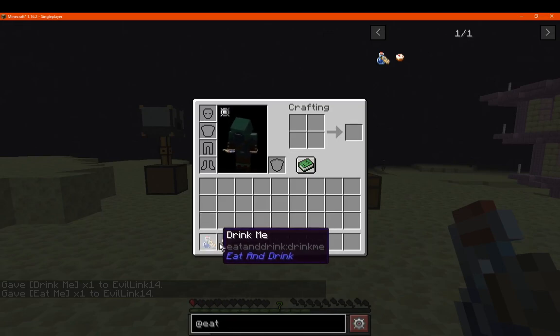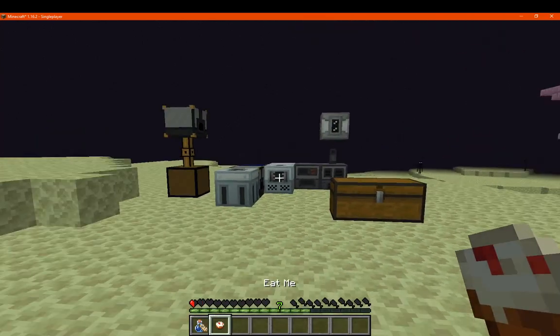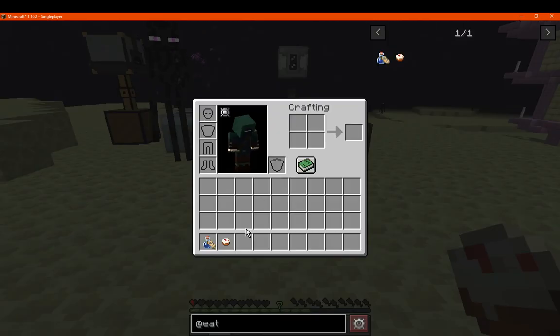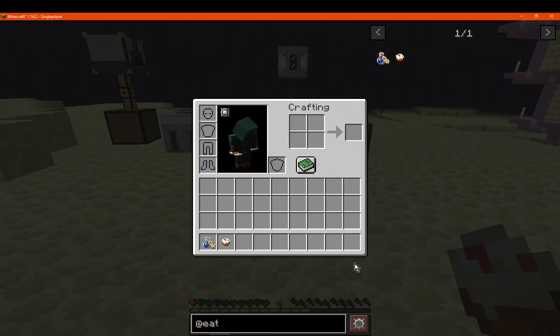The Drink Me and Eat Me items both don't have recipes, but you can probably add your own with NBT crafting. Or maybe you come across them via loot chests or something — I'm not too sure, I don't think it's specified. Items can also be exchanged via piglin bartering.